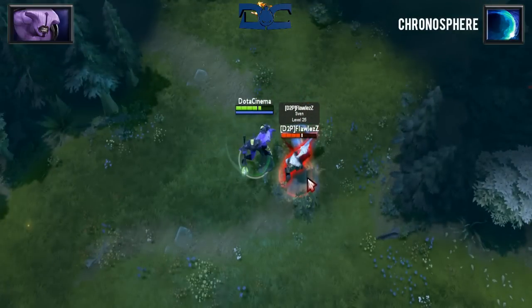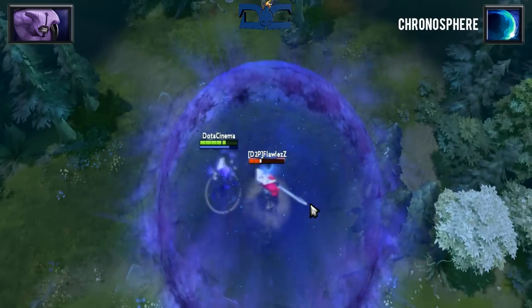Aghanim's Scepter can also be picked up by Void, which aids in lowering the cooldown of his ultimate from 100 seconds to 60, as well as increasing the duration of Chronosphere itself from 5 to 6 seconds.